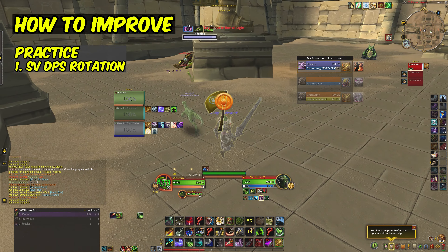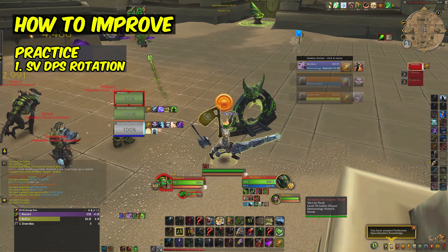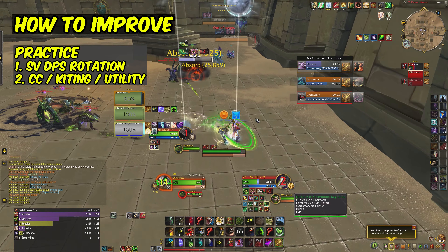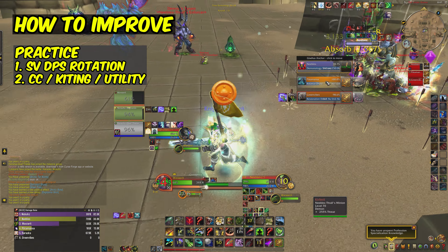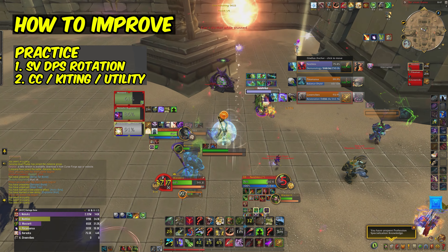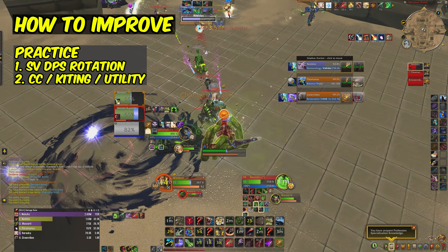The best way to get better is to be comfortable with the survival rotation to maximize your damage. Maximizing damage will put you ahead of most other survival hunters. Use target dummies to maximize your DPS — use an add-on like Details and DPS to a target for 2 minutes at a time, which gives you enough time to go through your opener, cooldowns, and regular rotations.